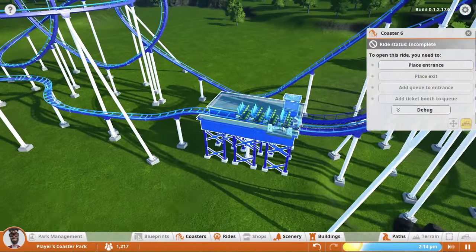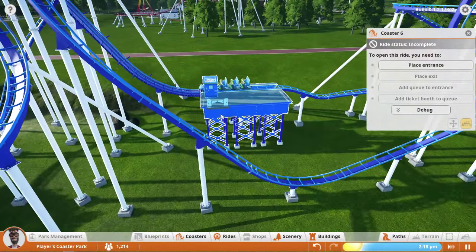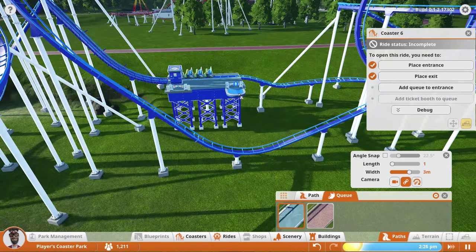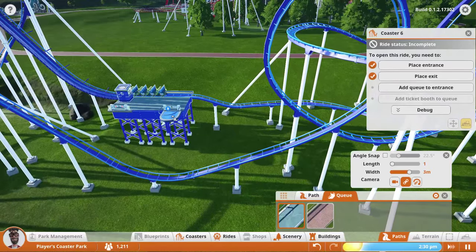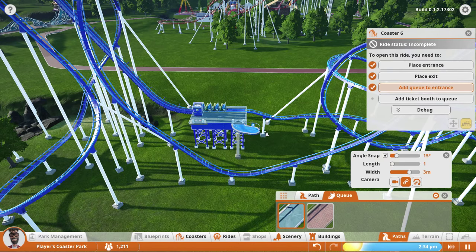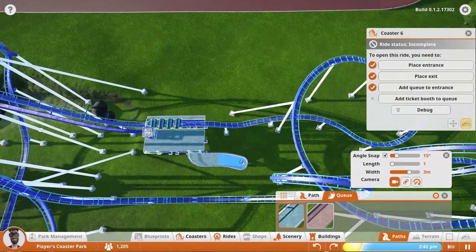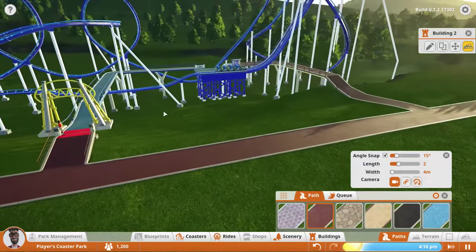Hide debug - okay, entrance. I put it on the wrong side, but that's okay, we can at least make the paths loop around - that might be cool. So we'll do entrance there, exit there. Hopefully there's enough room. For the queue - do we want to have it loop around? Angle snap 15 degrees. This will be cool to have indoors as well - then people kind of have to pass through it. This thing defaults to camera follow and I don't really like it that much - I think camera free is much better. There we go, we have the entrance and exit hooked up.